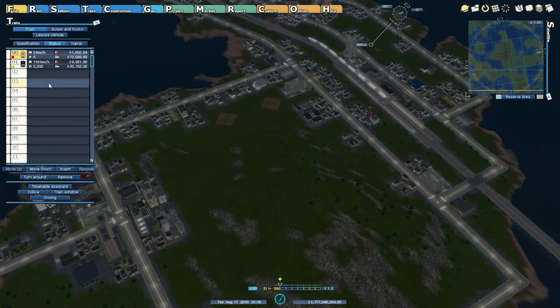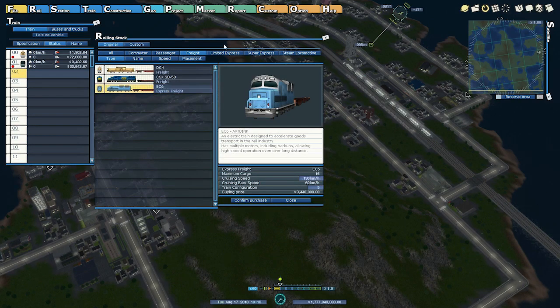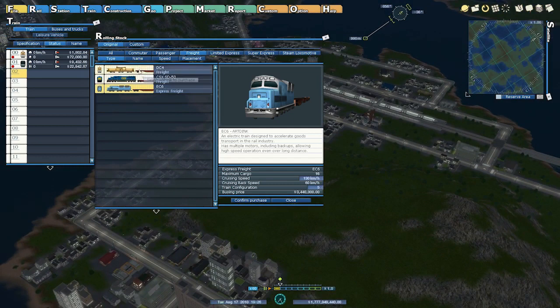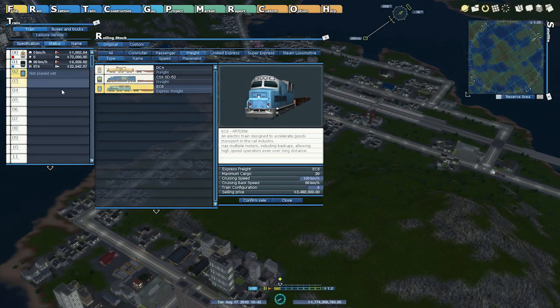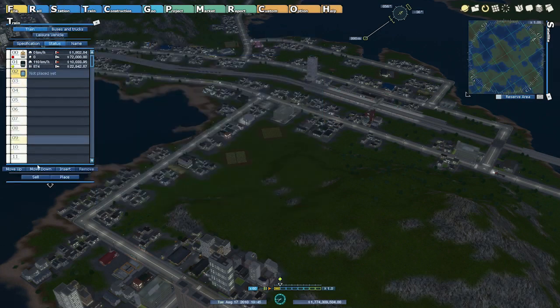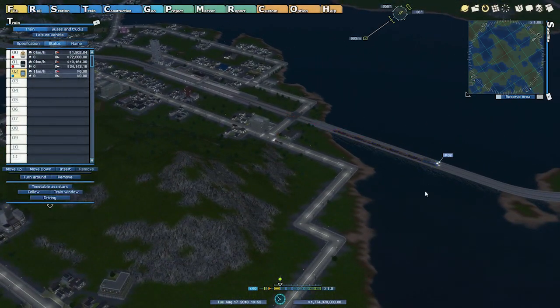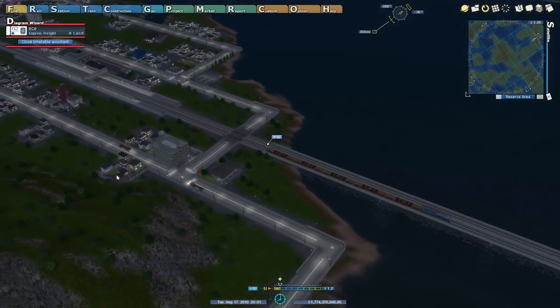Whether this is going to work or not is entirely up for debate. Let's buy ourselves a goods train. This looks like a relatively short platform. Express freight versus cheap and cheerful — I think we take the fast one. It's going to be more expensive to run. Let's go six and hope it fits. If it doesn't fit then I'll just have to sell it and buy another one. We'll place you out over here and then we'll turn it around and hit the timetable assistant. Oh yeah, plenty of space — loads of space in this station.